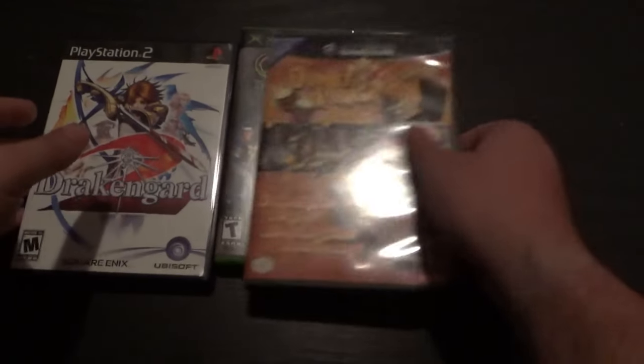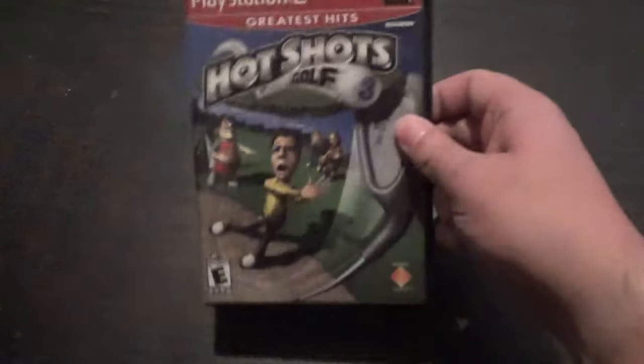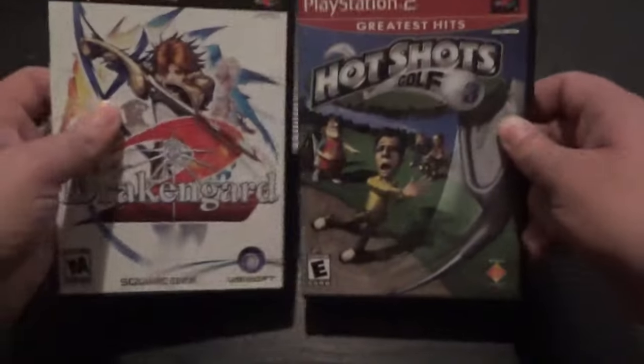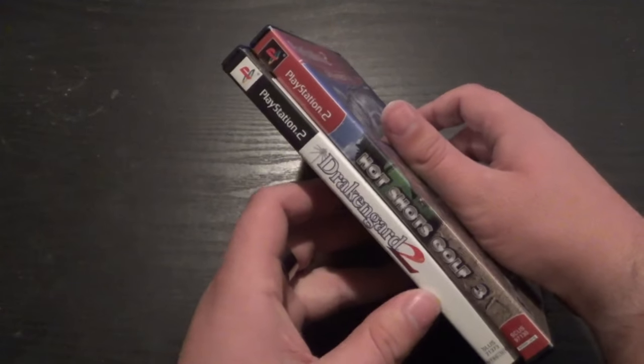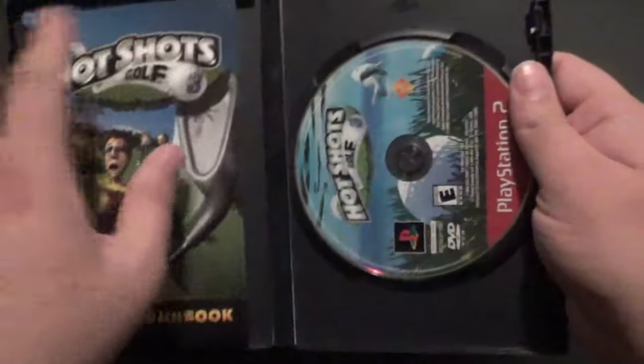All of these consoles had their version of Greatest Hits, Bestsellers, or Premium Selection games, and oftentimes these are a talking point for collectors — how ugly they look. Here's a PlayStation 2 Greatest Hits, Tony Hawk 3. It's a different color — a weird maroon — with 'Greatest Hits' kind of leaking out right there. Not really a fan of that color or design. It sticks out like a sore thumb next to your other PS2 games. The back looks basically the same though.